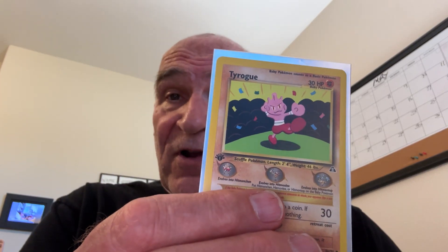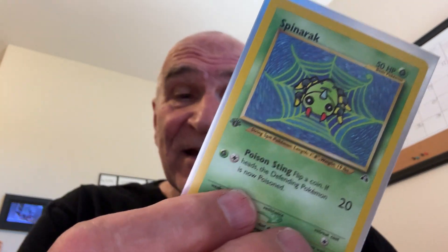Now, these two are from the first edition Neo-Discovery. Tyrogue — I only have two of these. Spinarak. Cool.